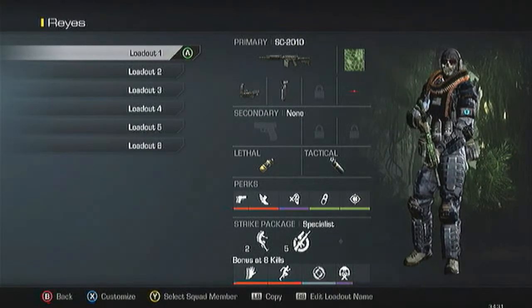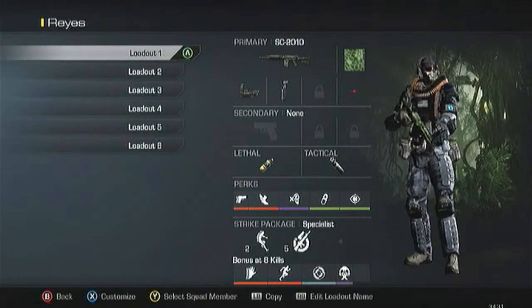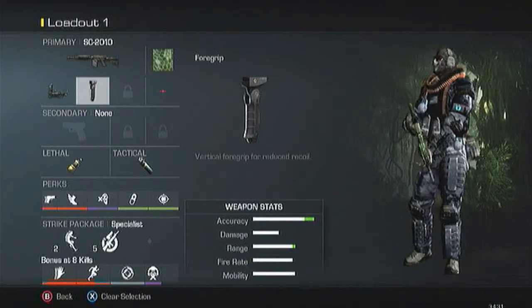My first class is the SC2010. This gun's amazing. I feel very comfortable using it. I have Red Dot and Grip on it — just Grip for no recoil, so it's easier to aim at longer distances.